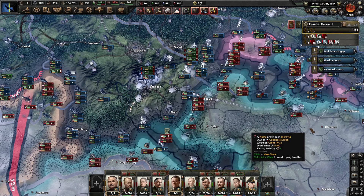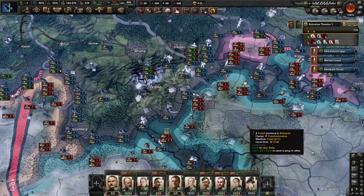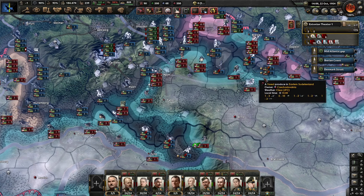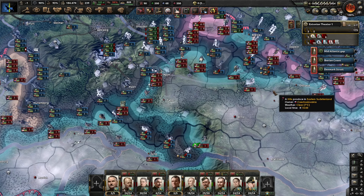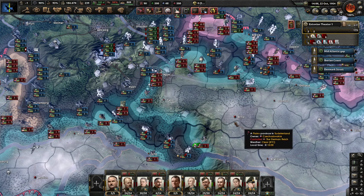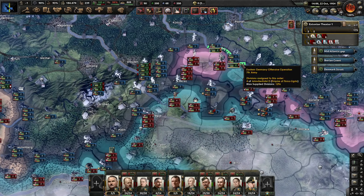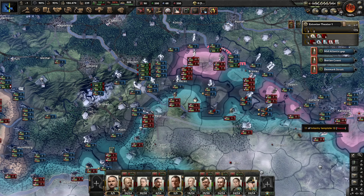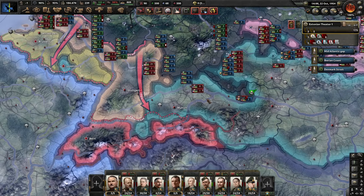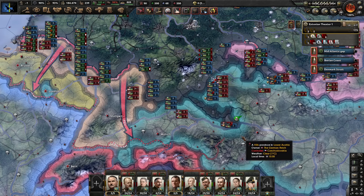In autumn 1954, Imperial forces have made their way up to the borders of Prague. The Germans have taken Pilsen, and German forces have actually breached the defensive line of the Allies in several places. This hasn't really led to any kind of major encirclements, and Germany is definitely advancing further south into German territory.